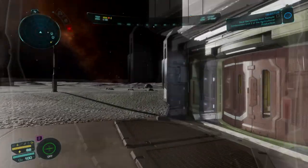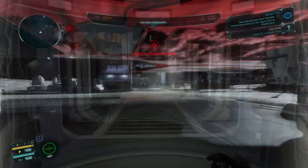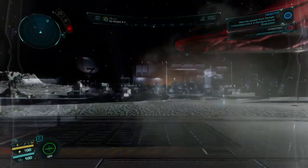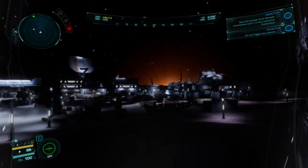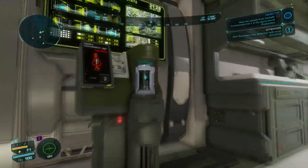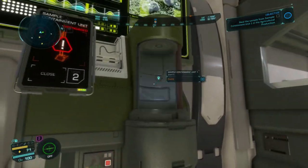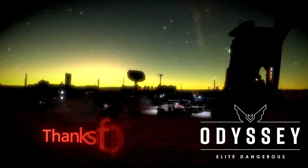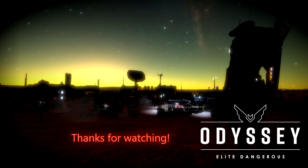That concludes the guide for today. In future guides I'll play through some of the more challenging heists in more detail, with a step-by-step walkthrough for each. If you are struggling with a particular heist and would like me to cover it in a video, please make a note of the location including the star system and the settlement name and leave a comment below. I'll be happy to make a video to cover any location you like. Thanks for watching. Stay stealthy, Commanders.